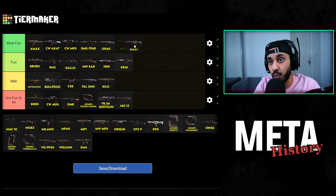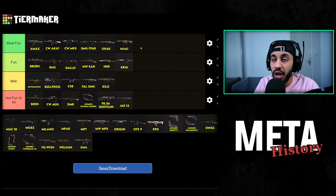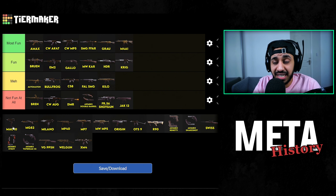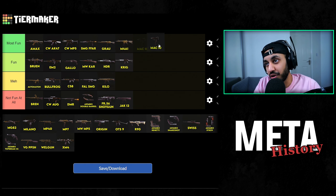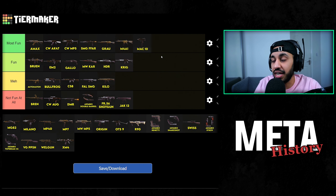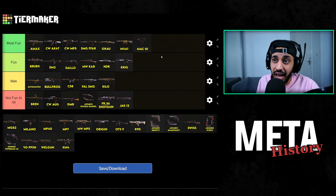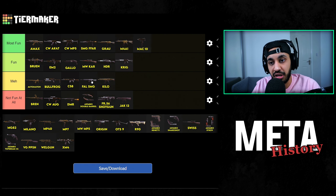M4A1 is way back at the start, but back then it was the main meta weapon to go for and it was really fun to use. It's still really fun to use the M4, and I still enjoy using this gun to this day. Then the MAC-10 — when the MAC-10 Blueprint was broken, it was one of the most fun SMGs to use. It had insanely fast movement speeds, clean iron sights, a ridiculously fast TTK, and I love fast TTKs for close-range weapons. The MAC-10 has to be up there.